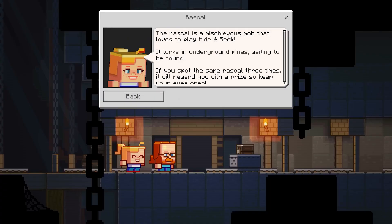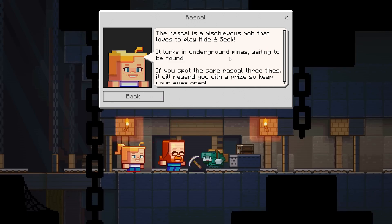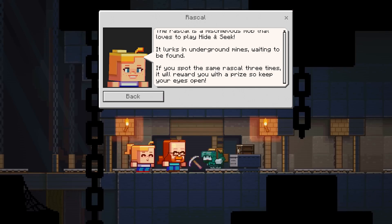The Rascal is a mischievous mob that loves to play hide and seek — who doesn't? It lurks in underground mines, waiting to be found. If you spot the same Rascal three times, it will reward you with a prize. So keep your eyes open.